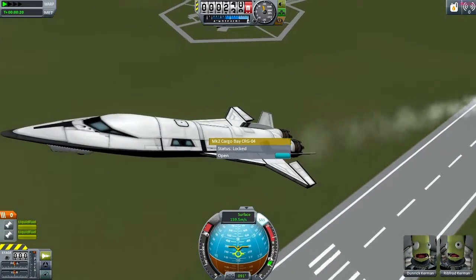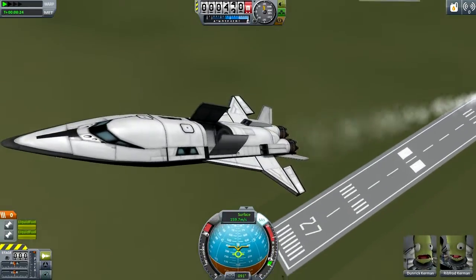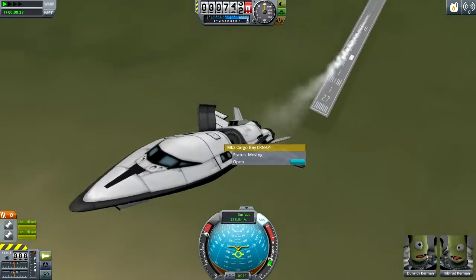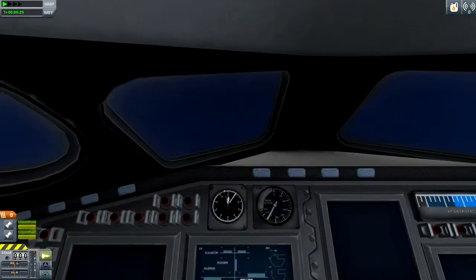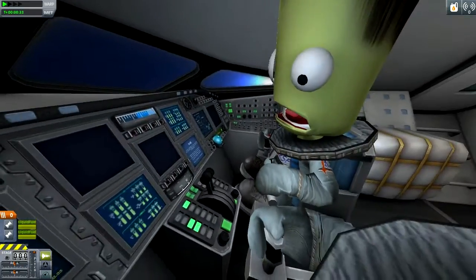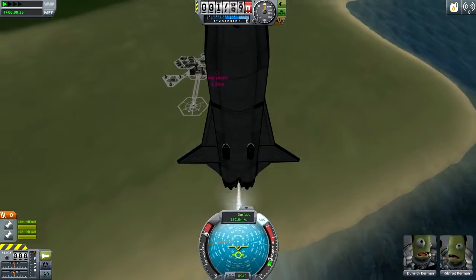It also has a cargo bay for some reason, but this plane isn't really well designed - it can go fast, and it can go fast well, but that's all it can do. Also, there's this new cockpit, which I didn't mention in that video I did about things.